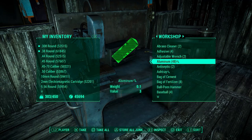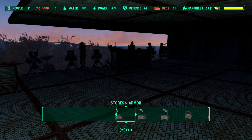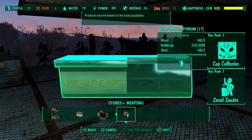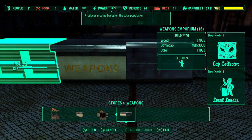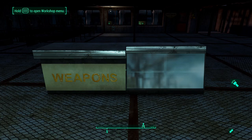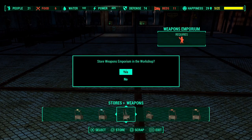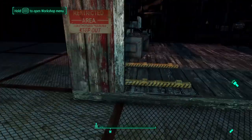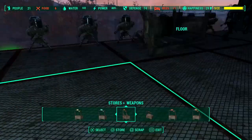Also in this video I'll be showing how to duplicate caps as well — how to get more caps. Basically just get a weapons workbench, put the weapons workbench down, and do the same thing as you do with duplicating items. Do that to the workbench and you duplicate the item. Once you duplicate it, doing the weapons workbench will give you 9,000 caps if you do it correctly.